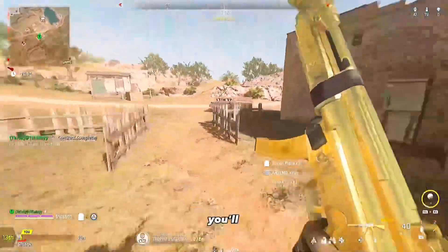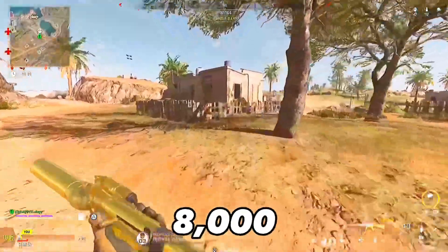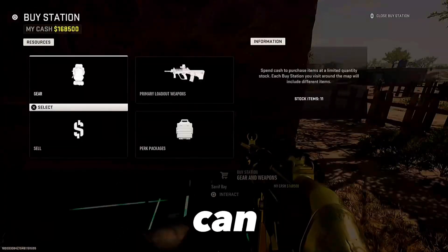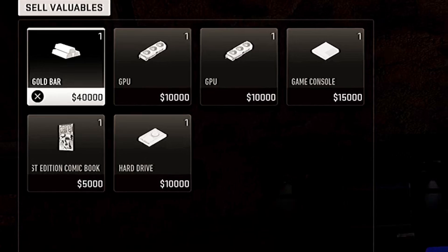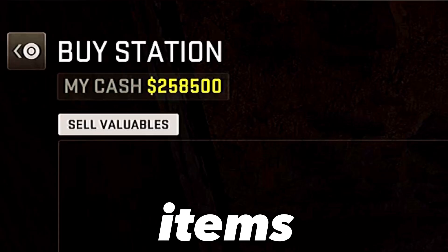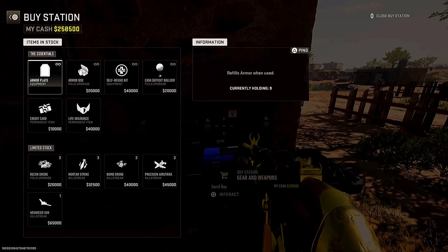For completing the contract you'll get 3,750 XP, or nearly 8,000 with a double XP token. At the buy station, sell all the items you found — for example, a gold bar for 40,000, GPUs for 10,000, and many more. After selling, I had over 250,000 from just one contract.